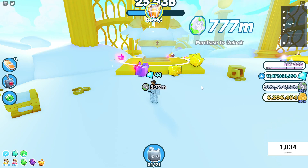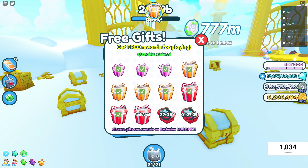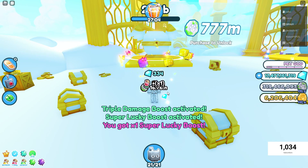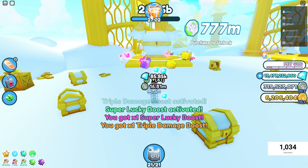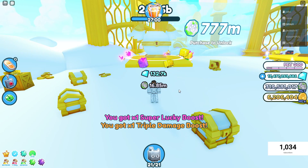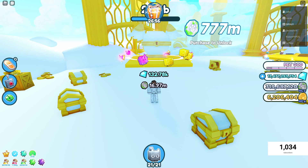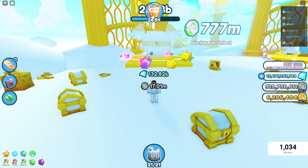Gifts are good as well — watch, I won't get any... oh, I did! How much did I get? I just got 16 million just because I've got those pets on. If you want to get good gifts, you need to enchant your pets — if you have good enchants on your pets, you get better gifts.